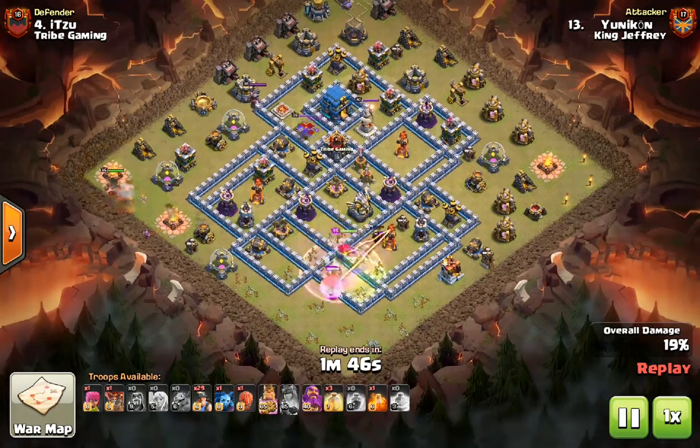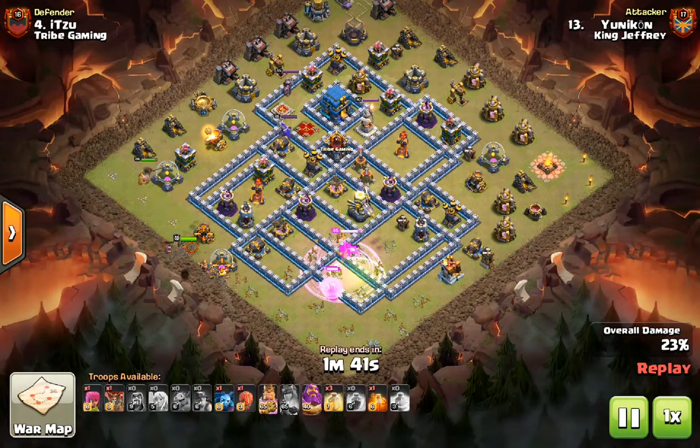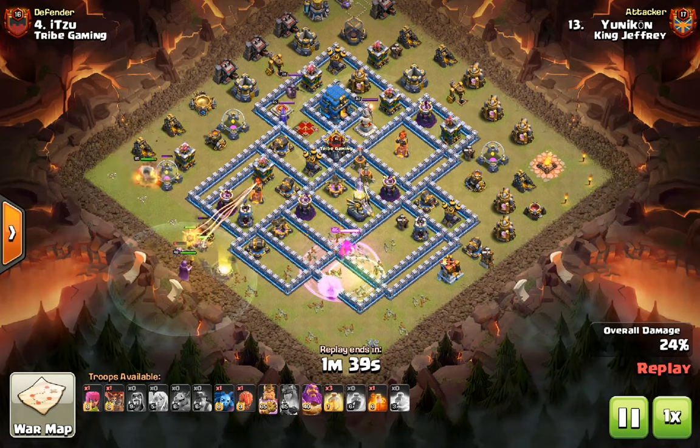Then with the BK funnel at 9 o'clock, we are able to drop the miners down at 8, with a rectangular shaped path towards the Town Hall.